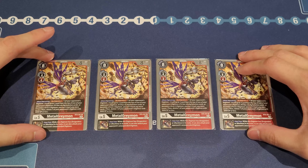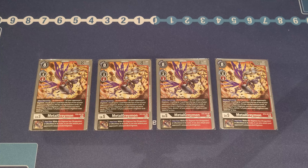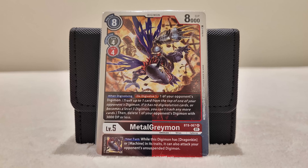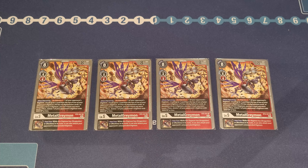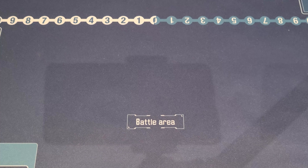Let's move into our ultimates — level fives. We first play four copies of the brand new Metal Greymon, again half black half red. This one costs four to Digivolve, which is expensive, but it does a lot of things. Usually you want to Digivolve this in the battle area so you can utilize its on-Digivolve effect: it de-Digivolves one of your opponent's Digimon and then deletes one of your opponent's Digimon with 3000 DP or less. It does two things, which is fantastic. The inheritable is also great — your turn, while this Digimon has Dragon Kin or Machine in its traits, you can attack your opponent's unsuspended Digimon. Very powerful for playing the control game. You gotta play four copies 100%.